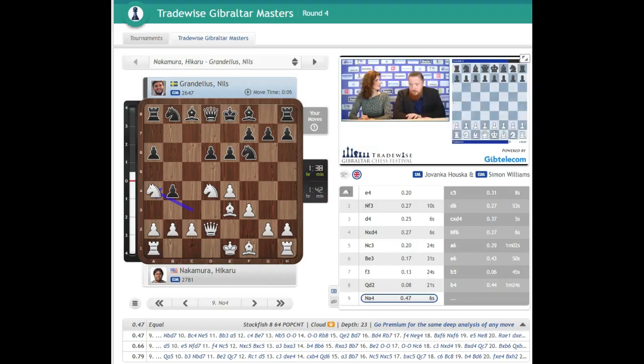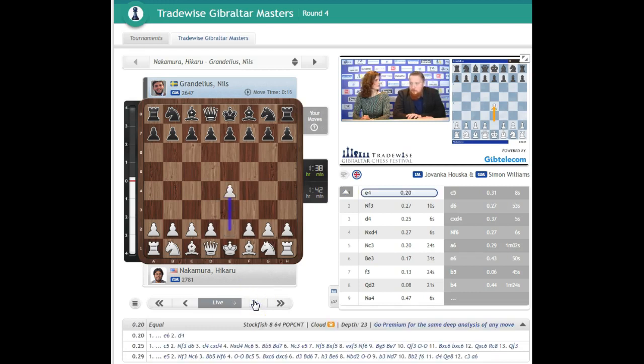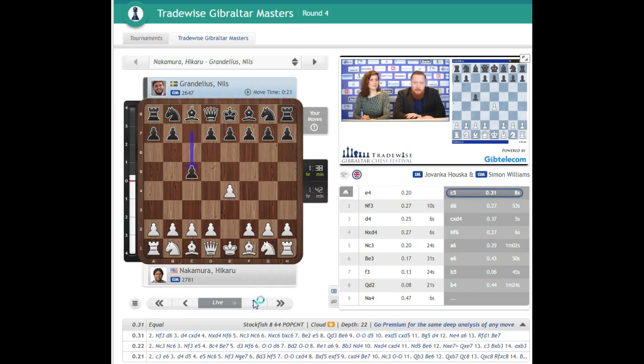This game, which I think is warming up this tournament, and you can tell from the opening. Hikaru with white starts with e4, and often this leads to the most exciting openings, especially if black plays c5 — probably the sharpest sort of reply to e4 if white plays the open Sicilian.